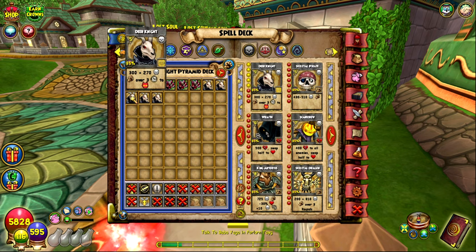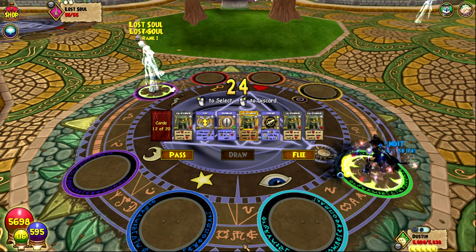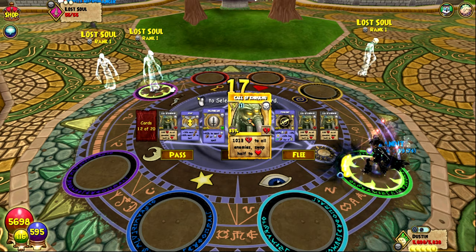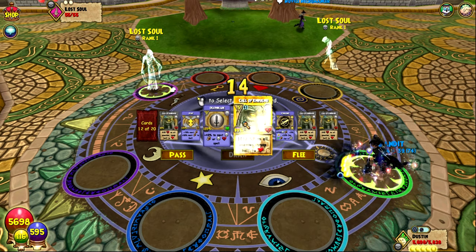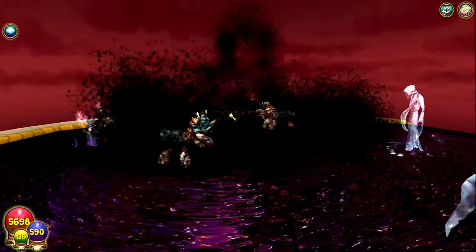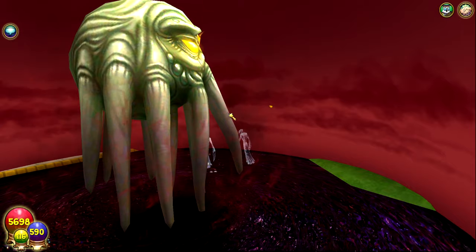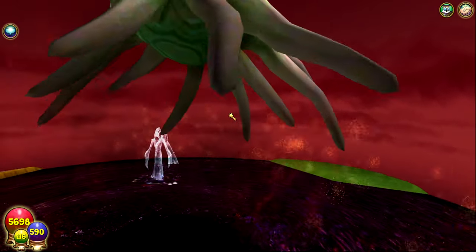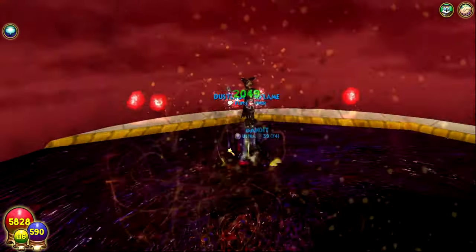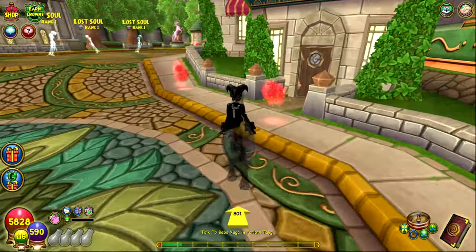Deer Knight doesn't give any health back, but I think that would be a bit too overpowered for no shadow pip. Coming in at number one, we have Call of Khrulhu — aka Lulu — aka the giant death thing in midair. This spell is overpowered. The animation, the texturing, the damage, the health back — in every single aspect this spell is superior. I just did 4k to that enemy for five pips and I get 2k health back. Obviously that was a critical which doubled the damage, but seriously this spell is so OP.